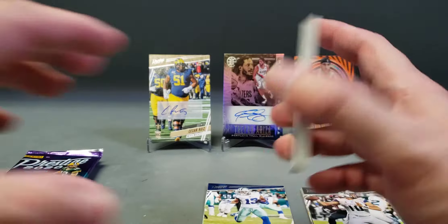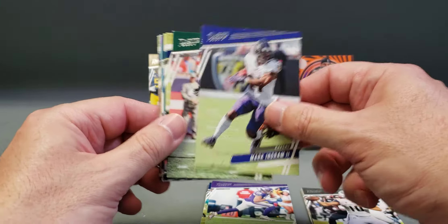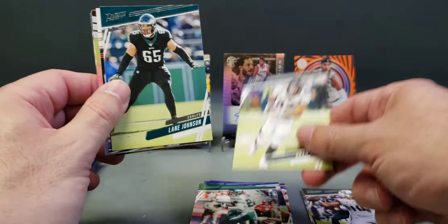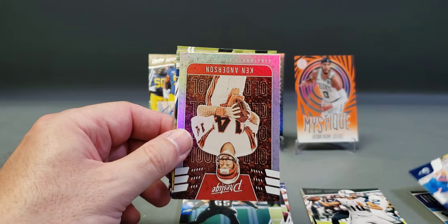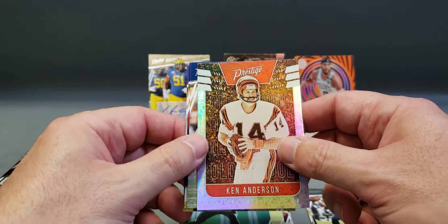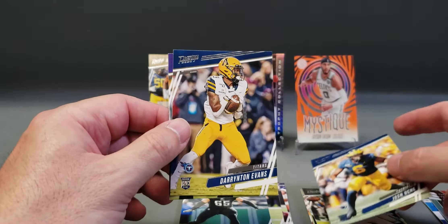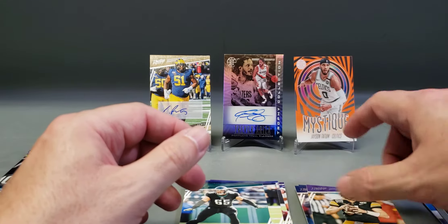Kid Reporter card. Adam Thielen, Mark Ingram, Le'Veon Bell, Noah Fant — had a great game on Monday night — Lane Johnson, Highlight Reel Cooper Cupp, a Ken Anderson old school insert, Josh Uche rookie, Darrington Evans rookie, and Nate Stanley rookie.